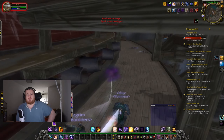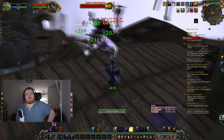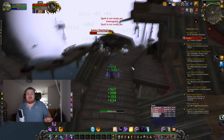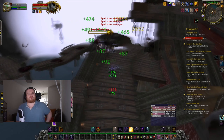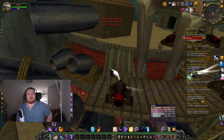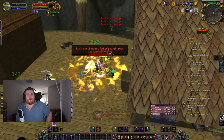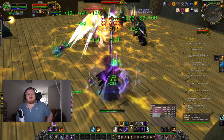Shadow Orbs also scale with multiple targets since Shadow Word: Pain can generate them. Secondly, one of the biggest changes I'm happy to see in Cata is the slight change to dot clipping — if you reapply dots just before their last tick, it will carry over to the new dot, making the margin for error a bit bigger and the rotation feel less rigid. Vampiric Touch and Devouring Plague still snapshot with things like your Shadow Orbs buff and Evangelism. Knowing when to reapply versus letting dots run their full course separates an average Shadow Priest from a god-tier one.